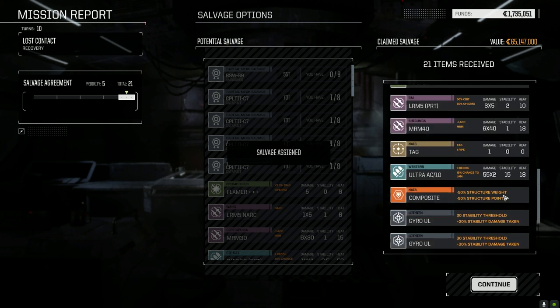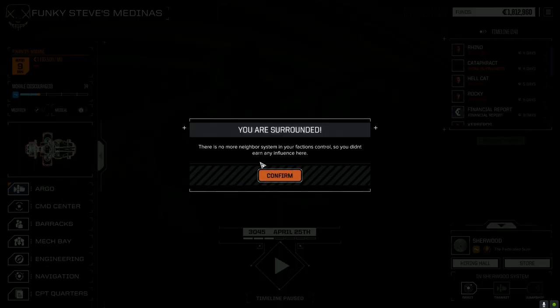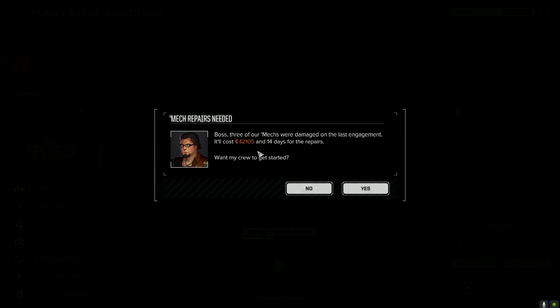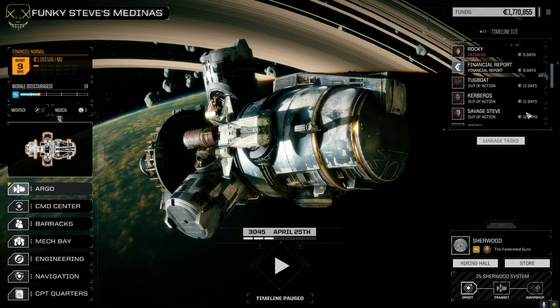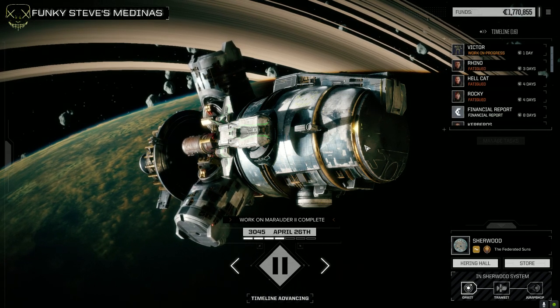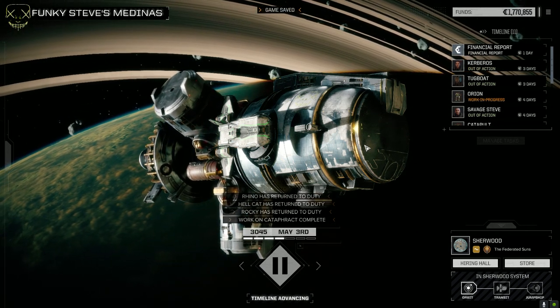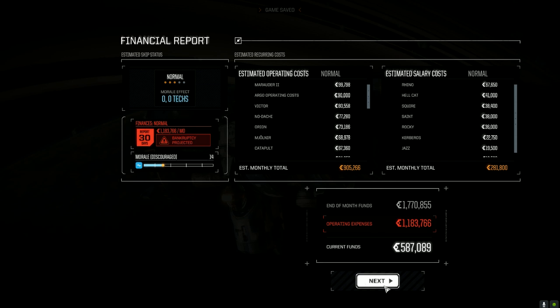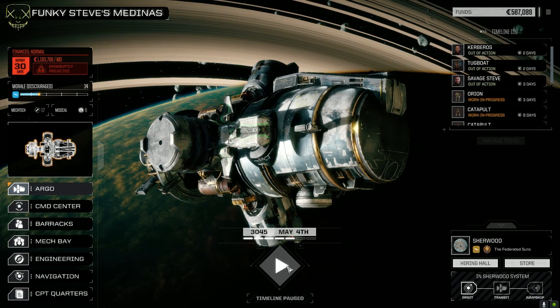And a bunch of other stuff - Ultra 10, MRM 40. 42,000 in 14 days so those mechs should be at the top. Let's get them fixed up - 12 days for Steve to be back, finance report at 9, that's fine. Let's get our main mechs back and then I think we'll take that five skull. We'll call it a day.